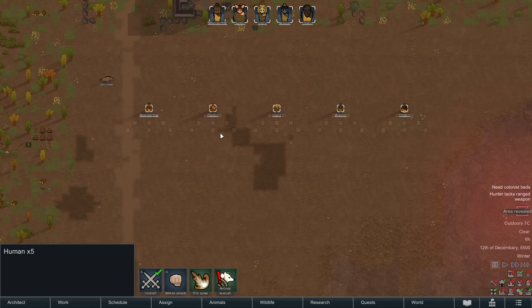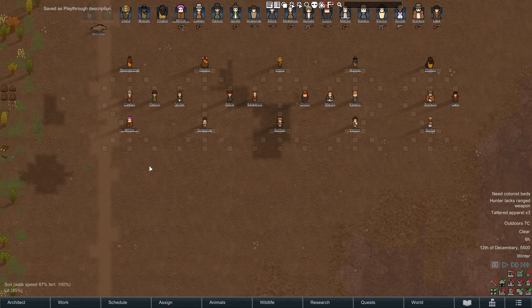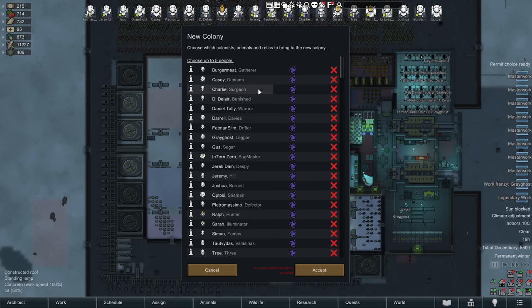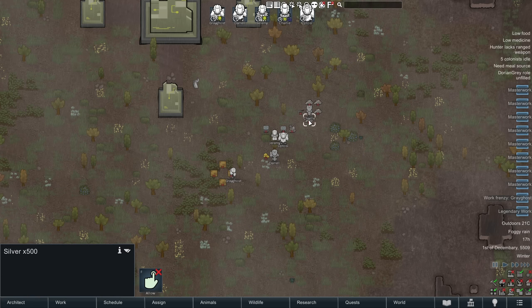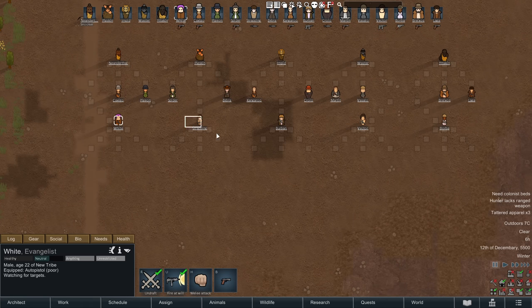We're going to take 15 of them and launch them into space and keep five — one of each kind — then activate the Archonexus quest. For those unfamiliar, it's a three-parter: when you accept it, you pick up to five of your current pawns and carry them through into another playthrough. You start on a brand new tile with those five pawns and a few resources. Our plan would be to take the five best children and do the same thing again — breed each one and see what germline genes we get.